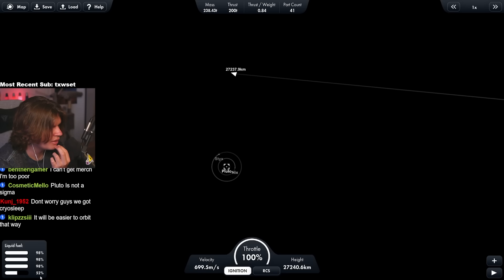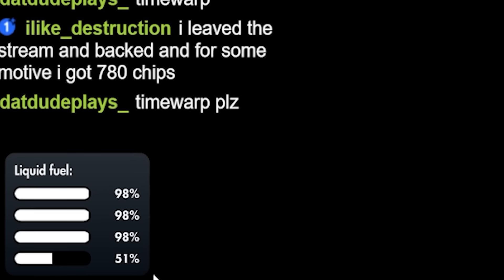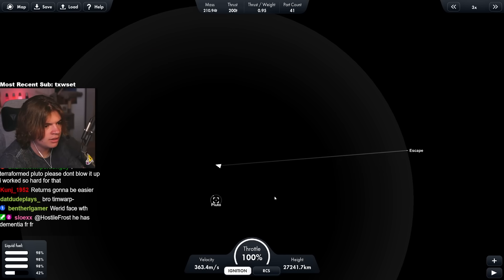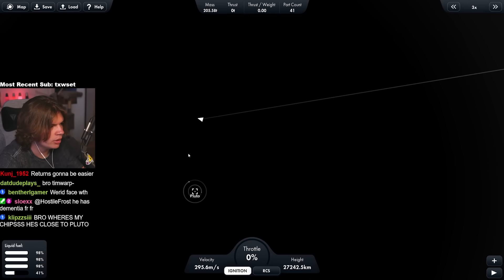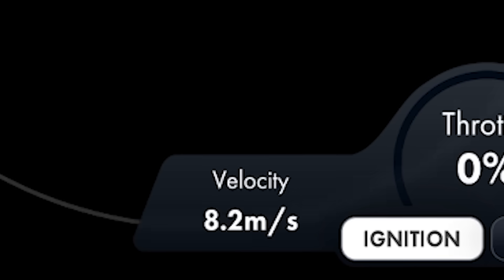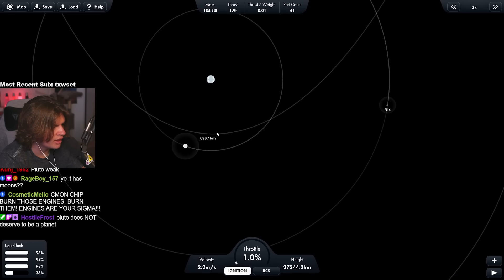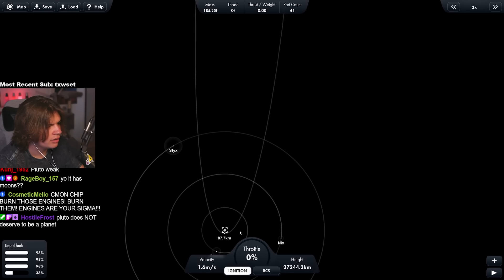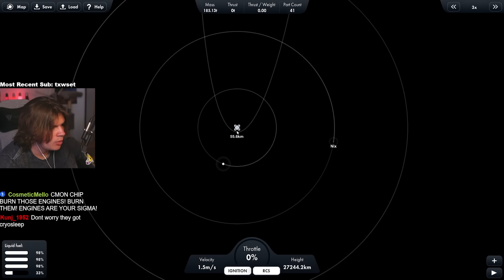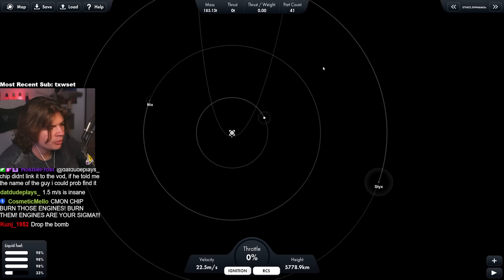I'm worried we're not going to have enough fuel to do a return, because we're dropping below 50% right now. We still gotta circularize. Let's just get into orbit here. Why isn't Pluto pulling me in? That's how slow you have to go — 8 meters a second. I think it's just because we're so far out that the gravity is not really there. We're getting just really close to Pluto here. 1.5 meters a second is insane — I think it's just because we're so far out. It'll be higher when we're closer.